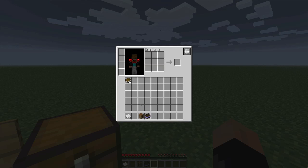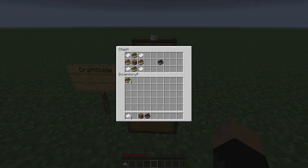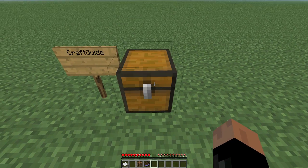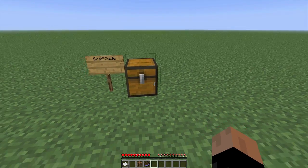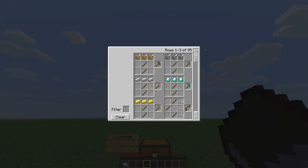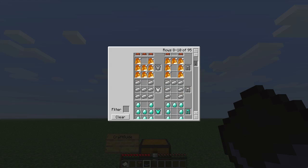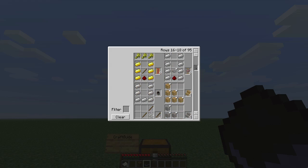I can't even pick it up. What the hell? Okay, now it's just being stupid with me. But yeah, that's basically how you make it and when you right-click this, you can do this. So you have access to all recipes in the game in a book in your hand. There's no other way to put it.